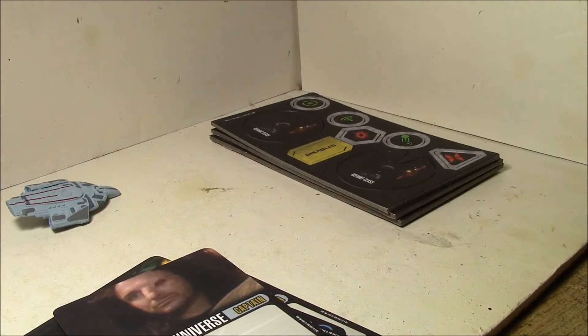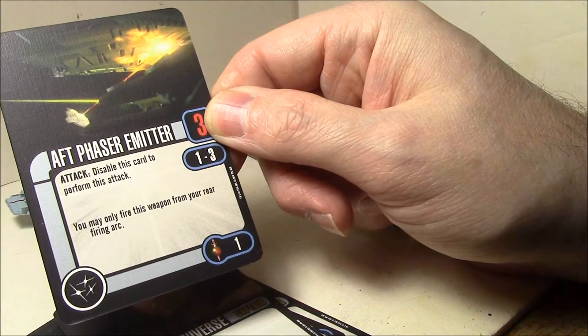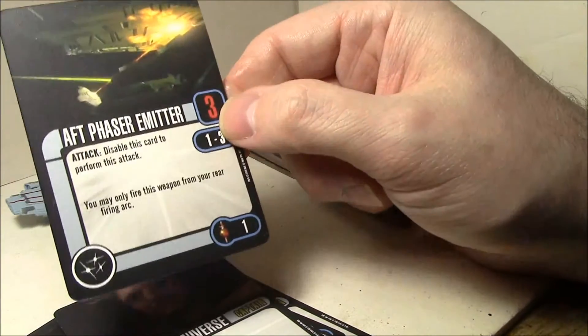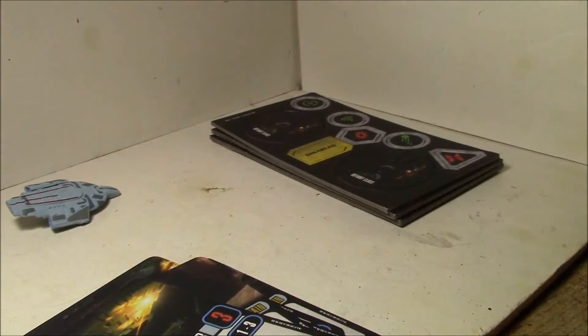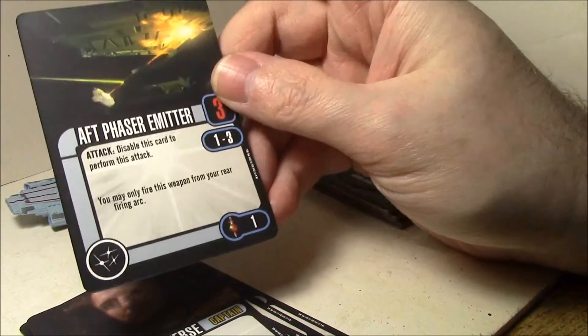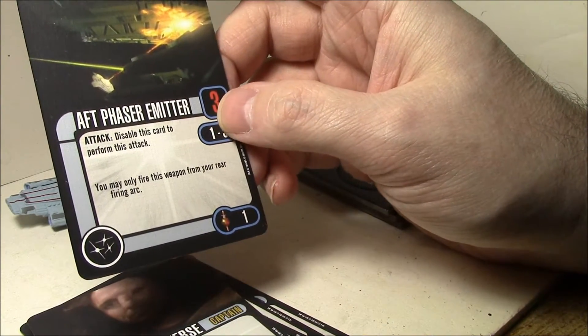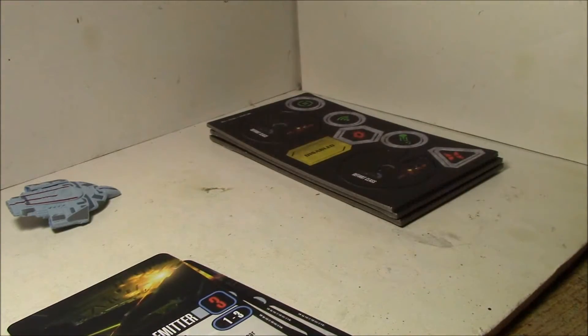Mirror Universe captain. Aft phaser emitter: disable this card for this attack. You may only fire from your rear arc, range one to three, for three attacks — a single lonely point. These aft weapons — there's one that comes with the Vulcan ship, now this one, and the one that came with the NX-01. They're really, really cool cards, especially if you just need to make up a point.